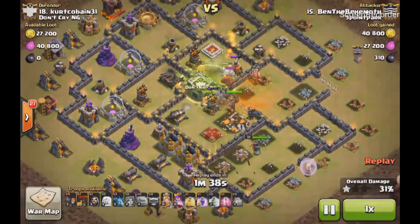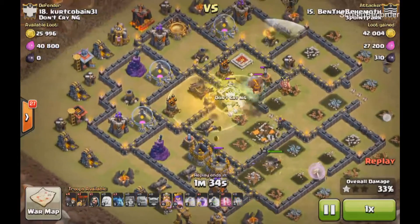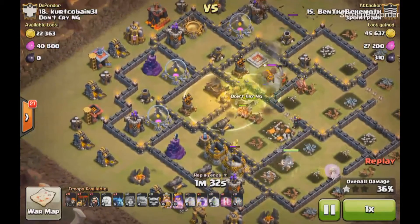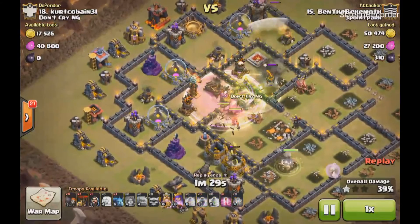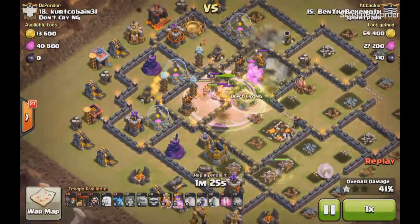They're going to make their way — after they clear this particular spot — into the next compartment, with Teslas clearing that area out.